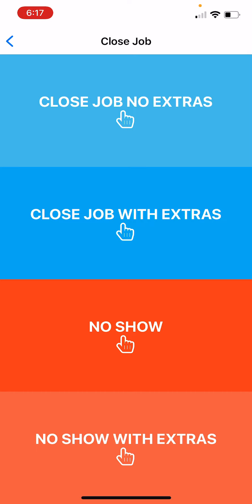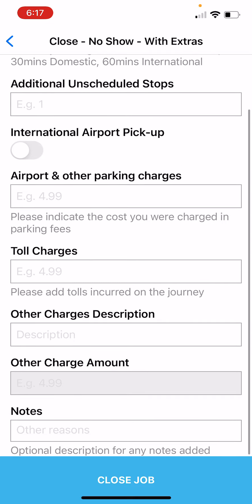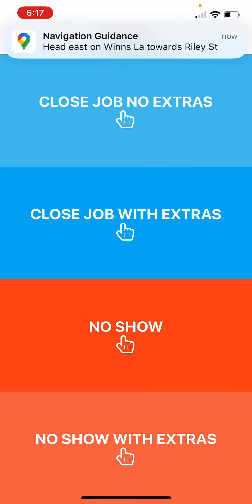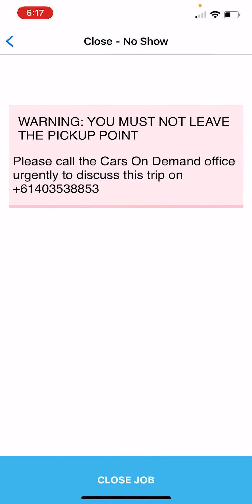Starting from the bottom: let's say you rocked up to the airport, waited for two hours, were in touch with Cars on Demand, and were told to wait — but then you didn't pick up a passenger for any reason. You click on No Show with Extras and you're able to put in your parking, your wait time, etc. If it was a no show, you click on No Show and it will say: do not leave the pickup point until you talk to Cars on Demand.